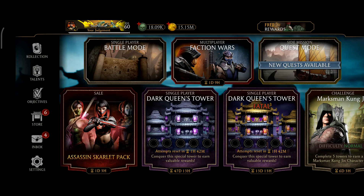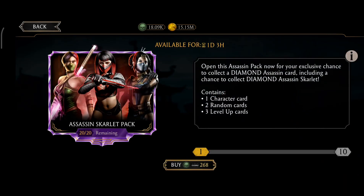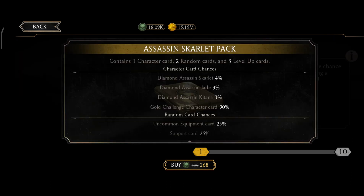Hey guys, welcome to one more video. Today I'm going to open the Assassin's Scarlet Pack. This pack is on sale and will cost you only 268 souls, which is why I'm opening it. The chances are: Assassin's Scarlet 4%, Assassin's Jade 3%, and Assassin's Kitana 3%, so you get a total 10% chance to get this diamond assassin team.